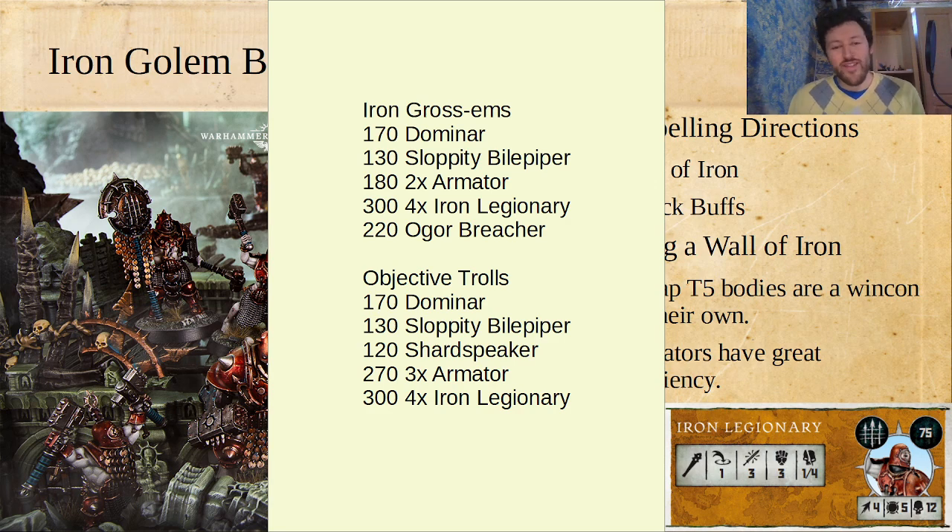This is a warband with incredible staying power. What you lose with the Ogre Breacher on offense you kind of make up for with just having 3 Armatures, because they are quite good at fighting for 90 points. The Dominar can fight too and has a pretty respectable profile. I'm pretty excited about these Wall of Iron approaches — you really maximize that toughness advantage and can be pretty hard to clear off the board in objective missions.